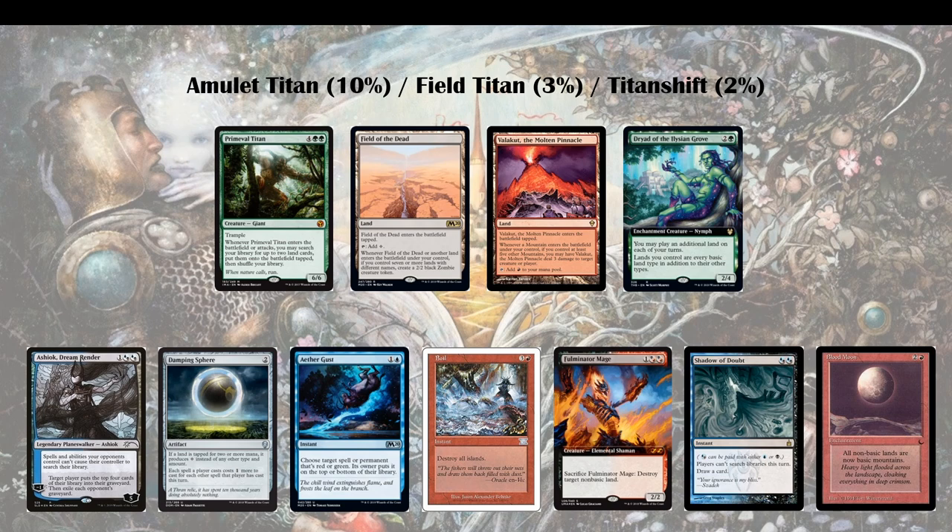Last but not least, there's Blood Moon or Magus of the Moon, which turn all their non-basic lands into mountains. They're playing about four forests right now — two snow-covered, two non-snow-covered. With Dryad out, that's a layered effect happening in layer 6, which means it's only timestamped and depends on whether you played your Moon first or they played Dryad first. As with Boil, Blood Moon will also limit your own options.